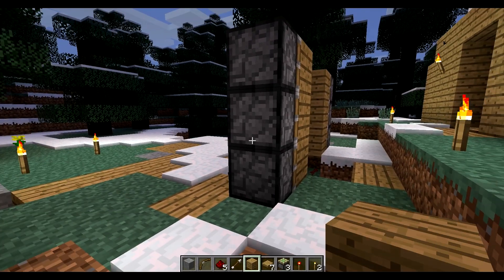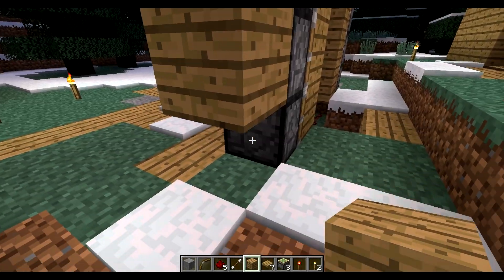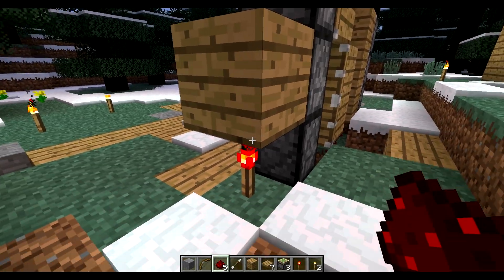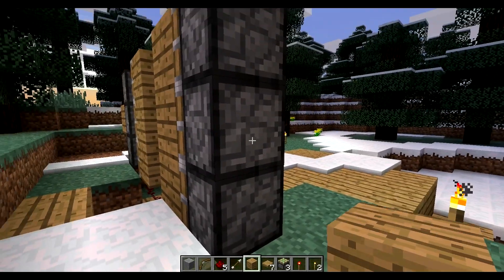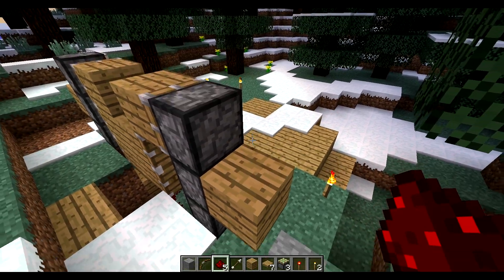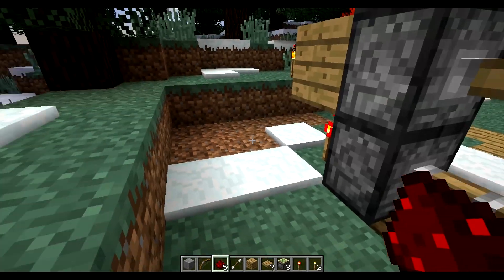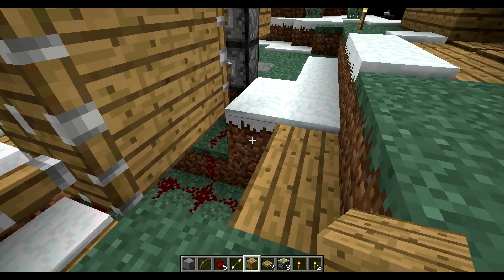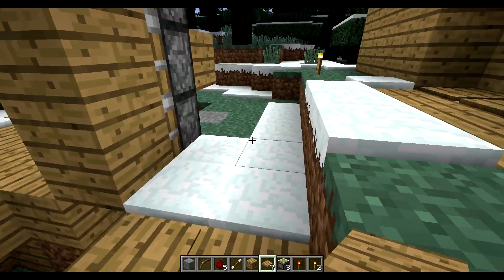I've seen a lot of YouTube videos where people have this elaborate sophisticated redstone design, but all I'm going to do is put the redstone right there on the bottom, jump up and put redstone on top of that block, then place a block, put a torch there. Right now you can see our door is closed. The last step is to put our pressure plates a bit closer — and it opens up.